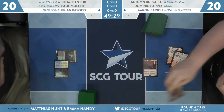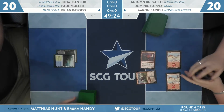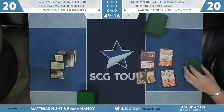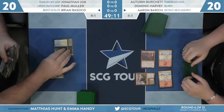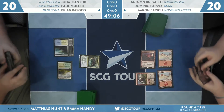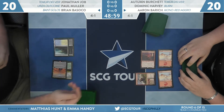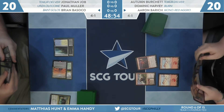We are underway. Aaron Barrett starts out with Fervent Champion, beginning the curve. We'll see whether Brian can keep pace — his deck doesn't do much early on. Basoko needs something to do in the first couple of turns to create any form of wall. Having a Growth Spiral here is one of the defining cards in this matchup because it lets him get onto the battlefield faster.